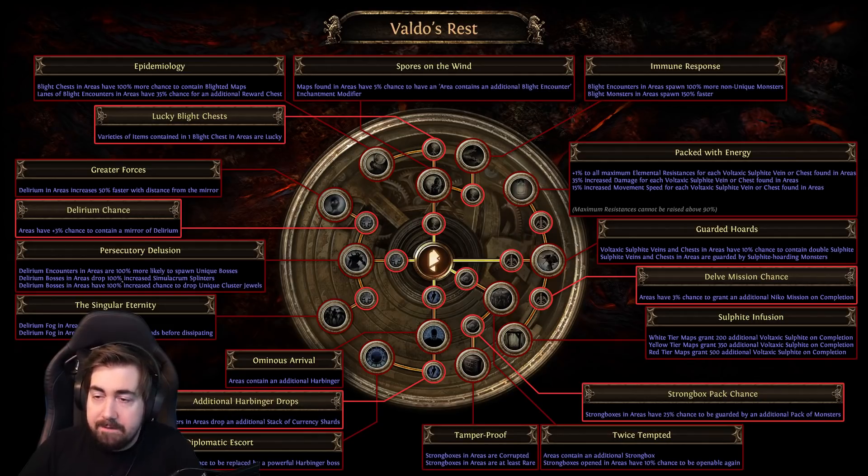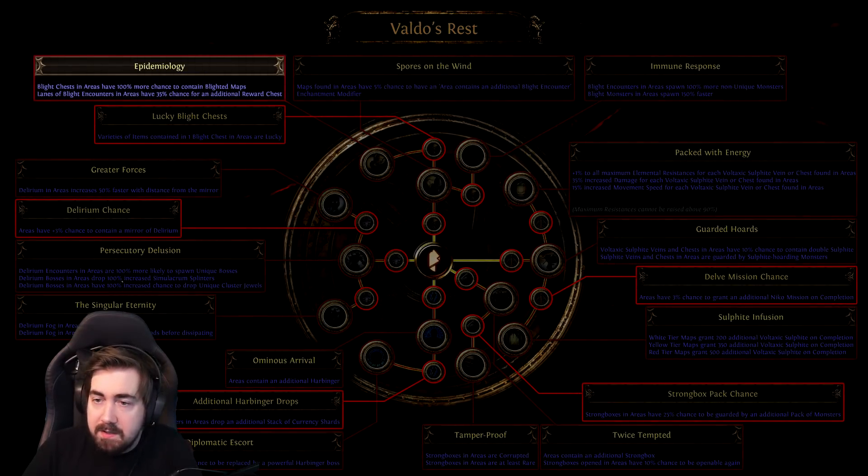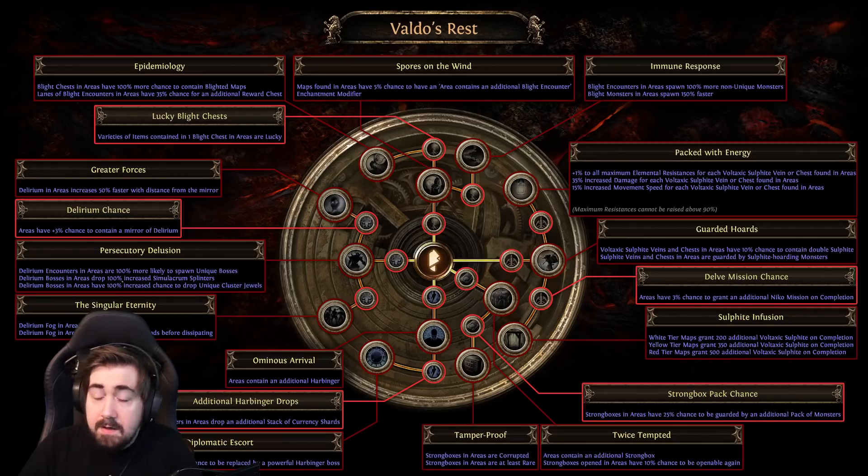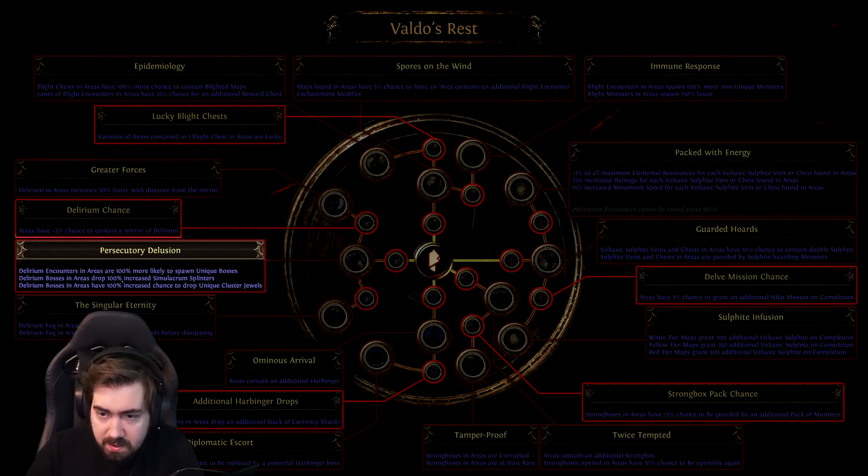Next up we have Valdo's Rest, which has Epidemiology — you need to take Spores of the Wind first. I really want to go hard on blight and try to do a lot of the uber blight content. If you want Valdo's Rest value, you can take a point in Persecutory Dilution and get more unique cluster jewels, more splinters, more bosses, etc.